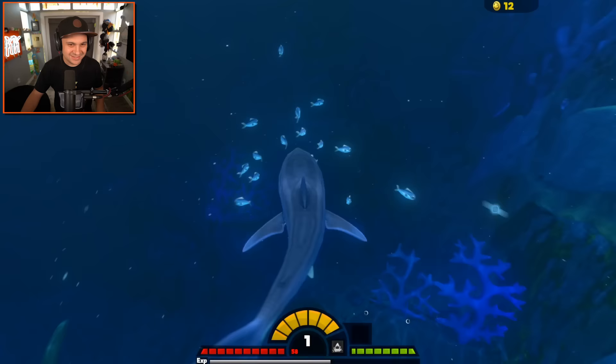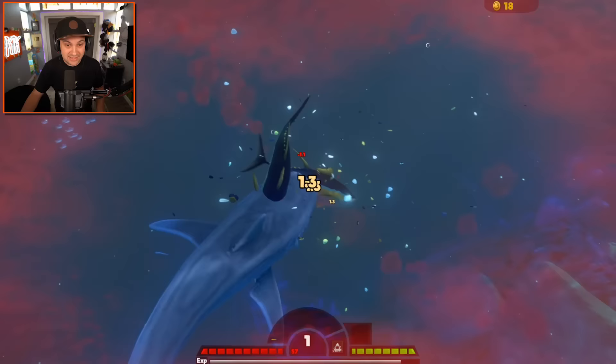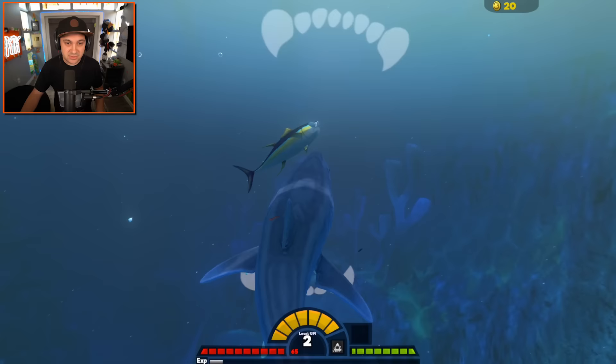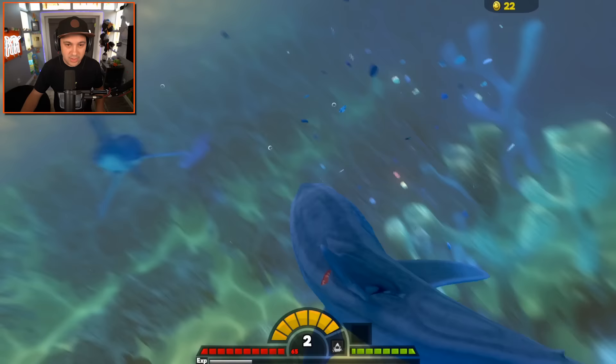I can't even eat these guys whole, I still have to bite them - we're not ready. The mako shark is extremely fast and very maneuverable, which is awesome. He's got a lot of stamina too, which is very very nice. So you can zip around, get away from predators nice and quick, and zoom in on your prey nice and fast. Look at how zippy he is - I mean I'm still bad, but at least I can get to them pretty quickly.